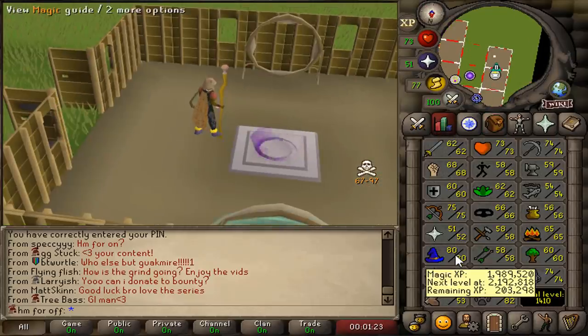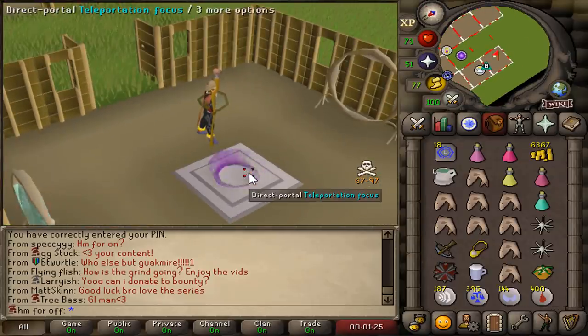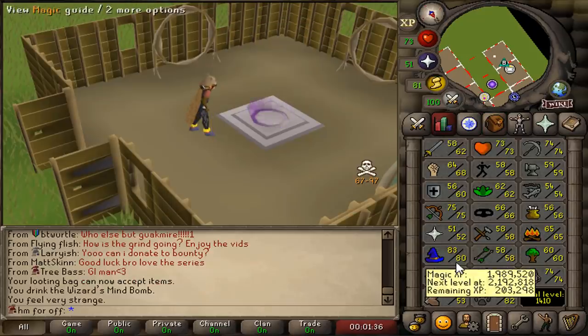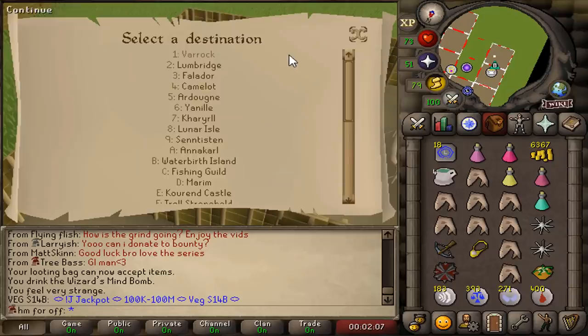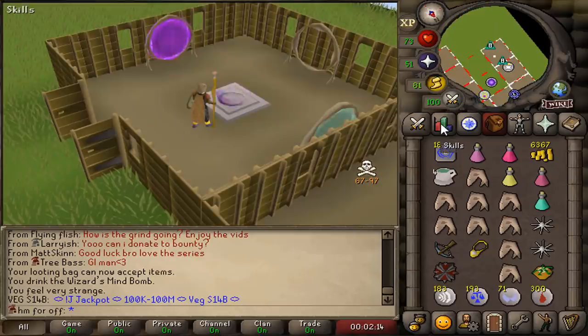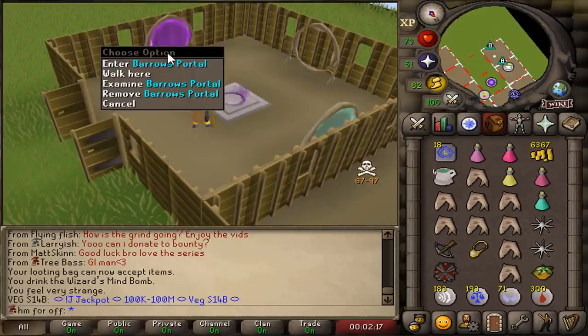As you just witnessed, we got 80 magic. I can actually now boost up to make a barrows teleport in my house. Barrows teleport is 83 magic, and we are now 83 magic boosted. There we go — barrows teleport in my house. I don't think people know that I got this unlocked now.